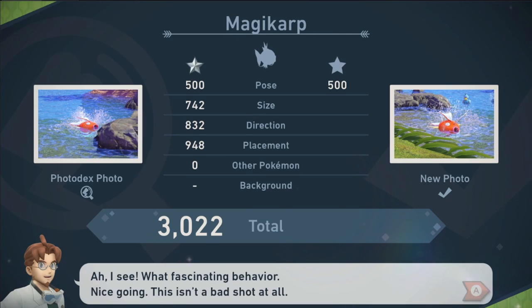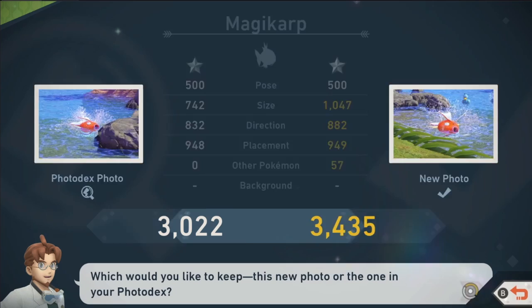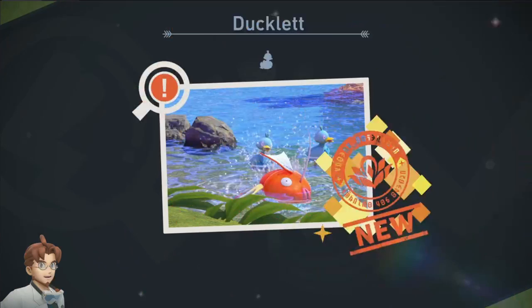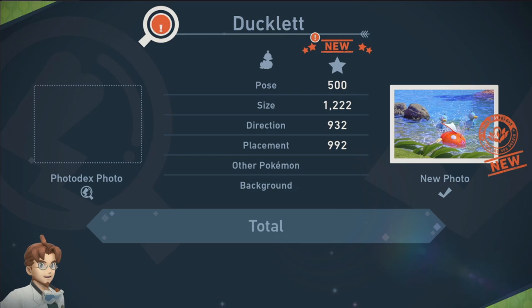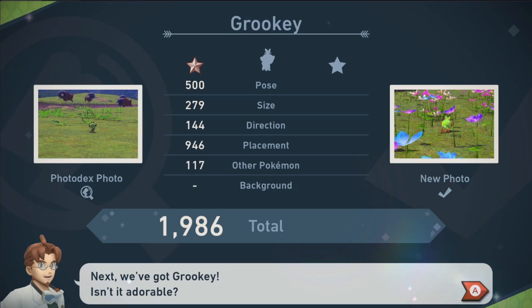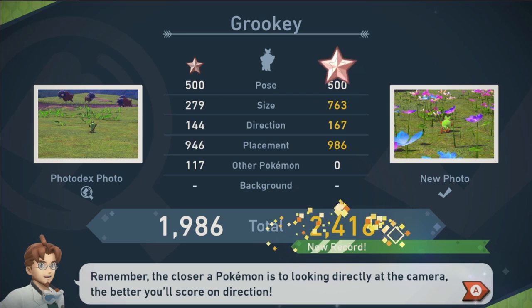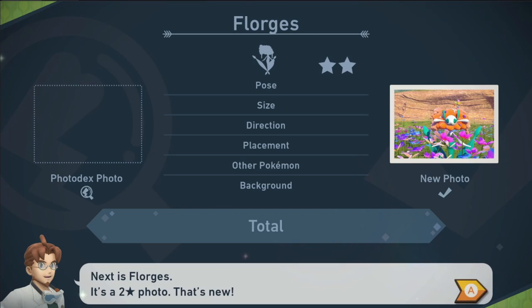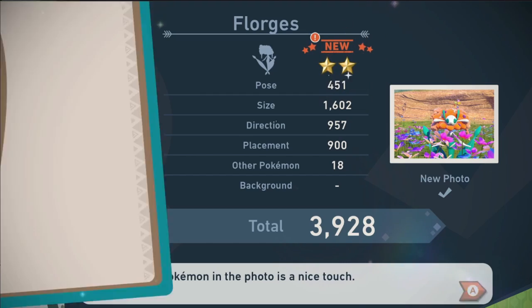Ducklet is a new Pokemon — gold star, not bad at all. Grookey: size is better, direction is better, placement is better. Still a bronze star, not that great, but we'll keep it. Florgis is a two-star — size, direction, placement, other Pokemon, background. Two gold stars. We're about one third of the way through level two.